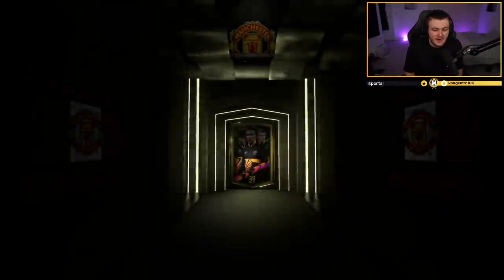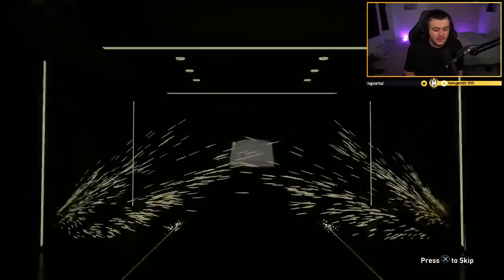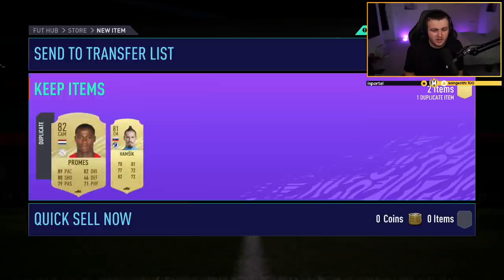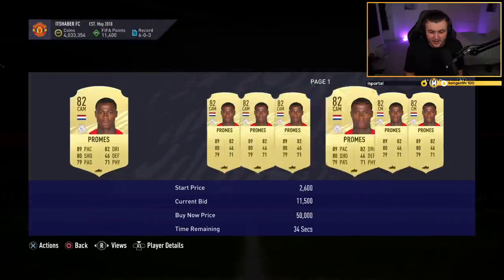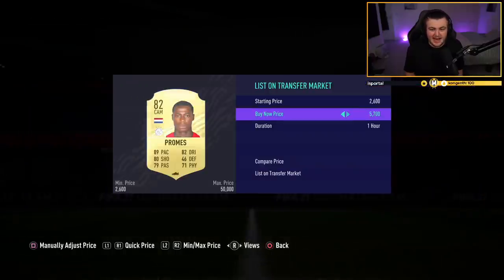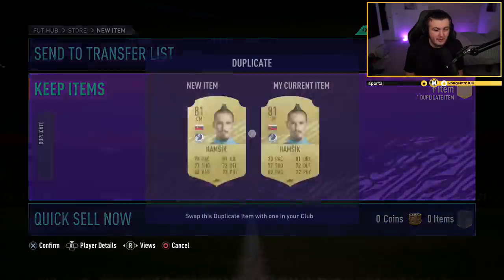All right, we've got about six or seven packs left. Let's see if we can build on what we've already packed. It's not a board but — for a non-board, that's not bad at all. Promes is worth about 13k at the minute, I think. I'm going to list him up for 12. That's not bad at all for a non-board — I'll happily take Quincy Promes. Go ahead and store him on the transfer list and discard Hamsik.